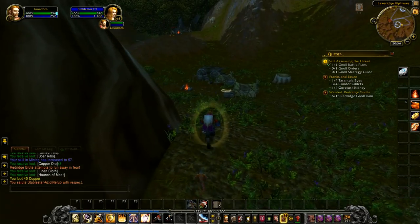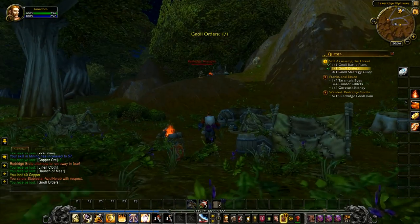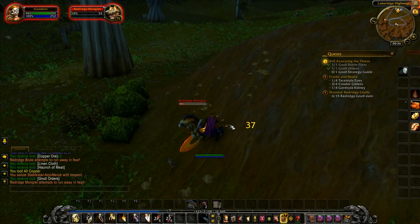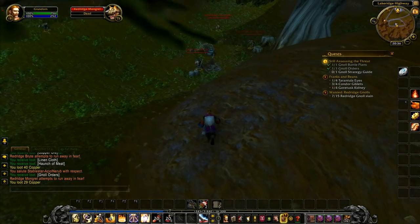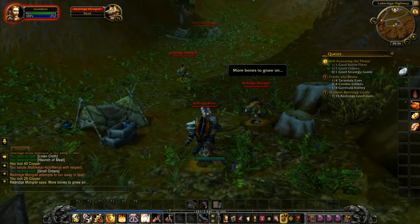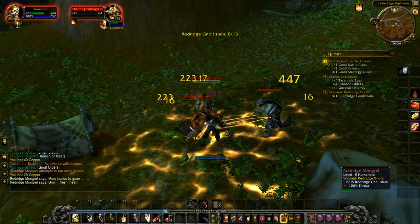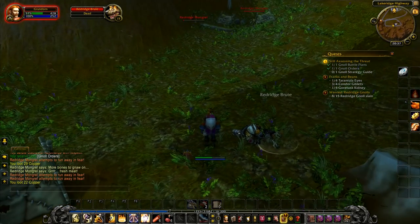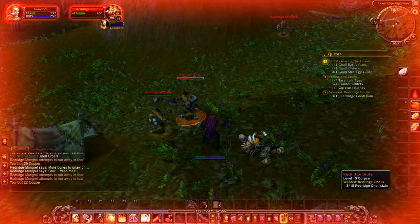We take that one out. Someone's healing me — thank you! I try to always salute when that happens. We steal the gnoll orders — there we go. There's another Red Ridge Mongrel up there, grab that one down. One last shot — judgment! I'm sure there used to be different types of judgments in the old days. We're going to take all three of these here: throw down consecration first, use the shield, and he staggers. I took two out and the other two are almost dead — they'll run away and bring reinforcements.